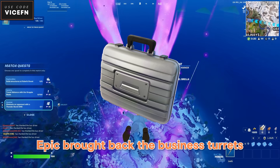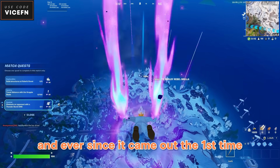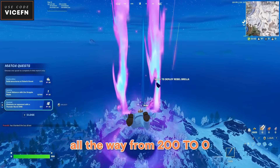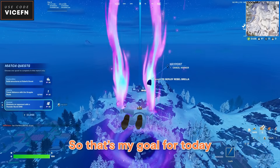So in today's update, Epic brought back the business turrets. They're good for zero build but not really for builds, and ever since it came out the first time, there's one thing not many players have done — killing a player all the way from 200 to zero only using the business turret, especially if it's the last player. So that's my goal for today.